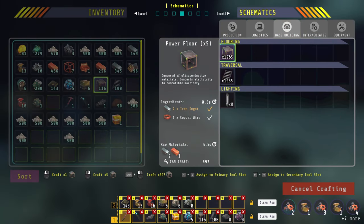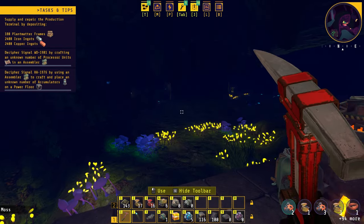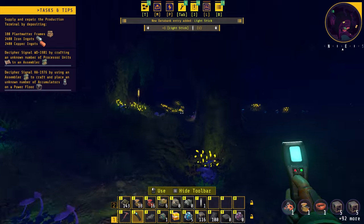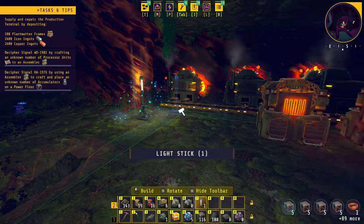Back at the main victor terminal — it's important that you try to always be manually crafting something, as this will help speed up your progression. We'll craft a whole bunch of power floors while we are working. We'll go finish the copper section with the inserters, then grab these light sticks and place them closer to our actual machinery so we can see a little bit better.